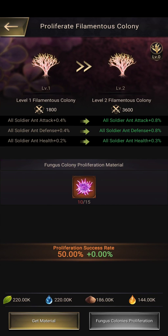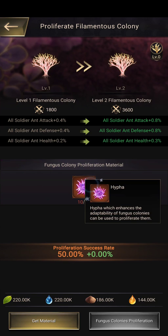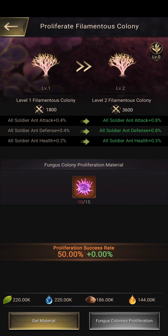Let's take a look at our main colony. In this instance, our lowest level colony is the filamentous, and it gives buffs. Here's the catch - max level is 15, and when we upgrade it we need to use materials. These materials come from the crystal mine, so they're going to be a bit hard to come by, as well as from packs - but not everyone is pay-to-win.